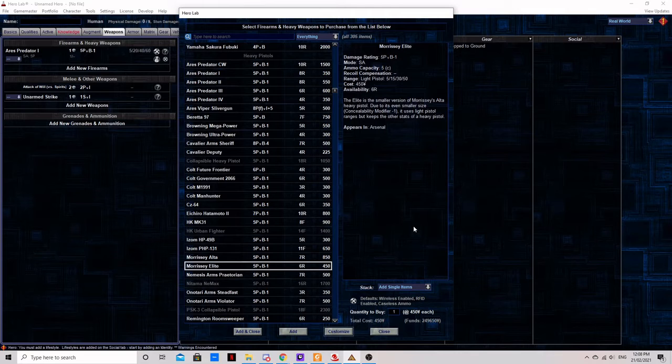This is where its main selling point comes in: it's got a concealability of negative 1 instead of zero. If your priorities are on something that packs a punch and is easily concealed from spot checks, this might be the gun for you, though there are others to consider. Avoiding prolonged firefights with this gun is essential, as five rounds does not go very far at all.